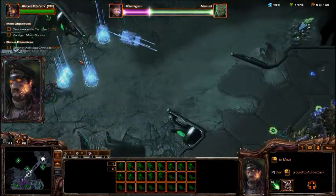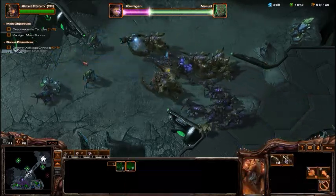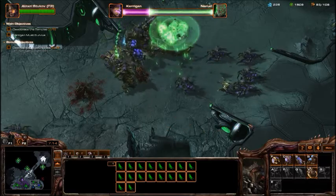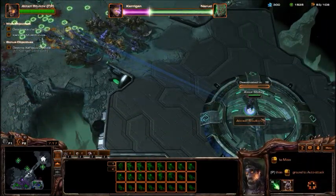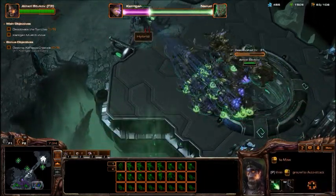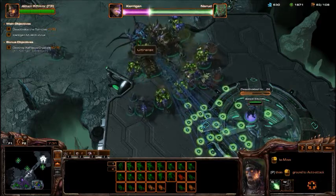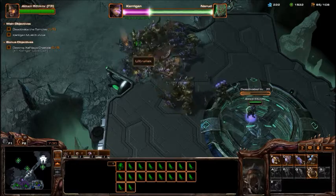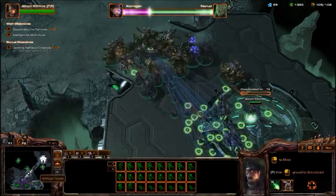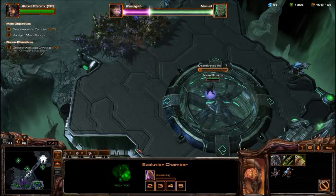Stukov has a few abilities: he has the Summon Infested Marines, a healing ability, and the ability to do massive damage to one unit - that's your hybrid killer right there. Basically, wait until the hybrids show up to use that ability, then draw the hybrids in close to Stukov and zap one. It doesn't do a lot of damage, but it does help. And it doesn't take long to cap these shrines, which is a good part.